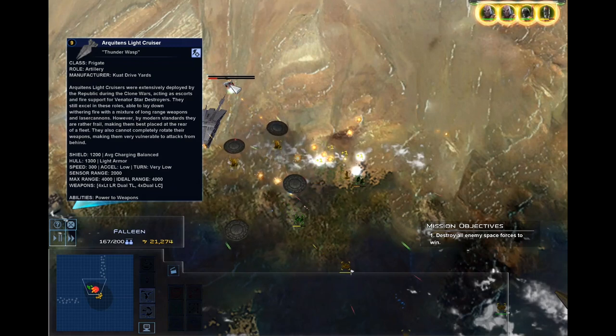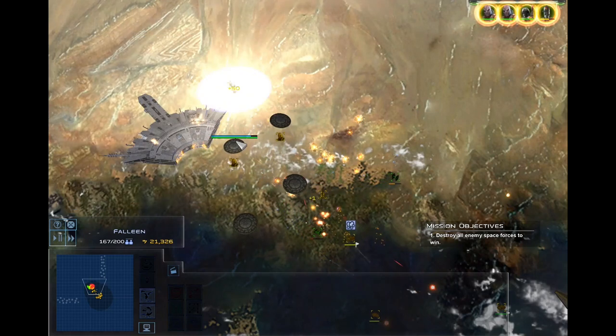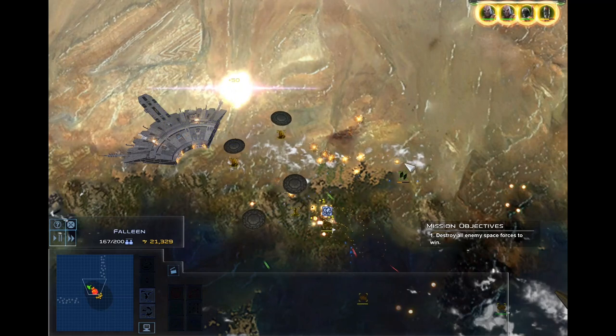Corona frigates come with a hangar bay that holds one Flare Star squadron. Coronas also have the point defense laser system ability that destroys incoming missiles in a wide range.